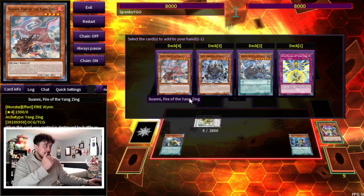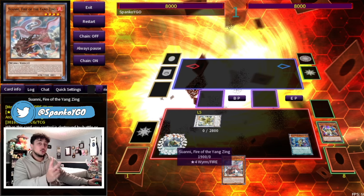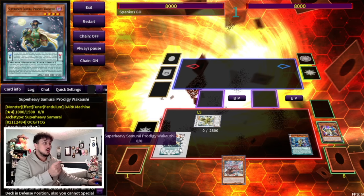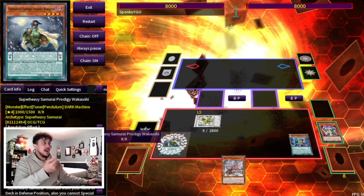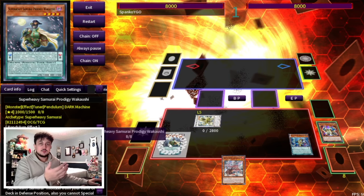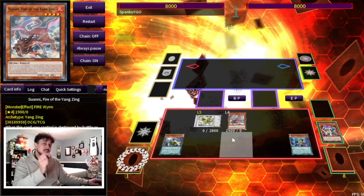You're going to search a Yang Zing card — specifically, you always want to search Suwani. Now you have two options: normal summon Suwani, or pendulum summon Suwani since your Pendulum Scales are up. It depends on the deck you're playing this engine in. If the deck requires its normal summon, use your Pendulum Summon here. For this example, we're just going to normal summon Suwani.